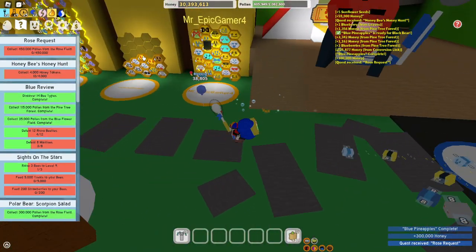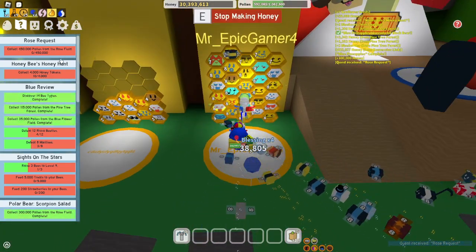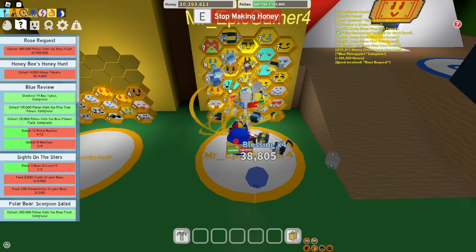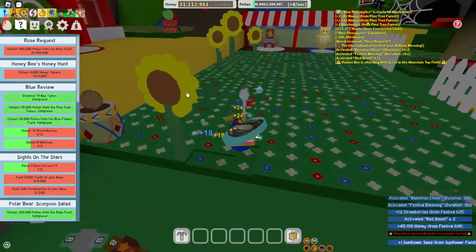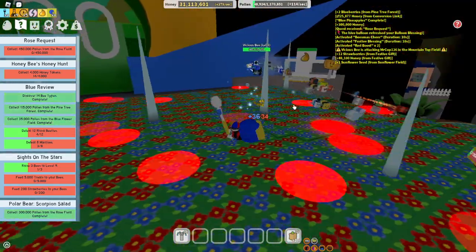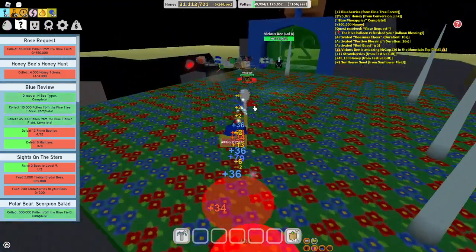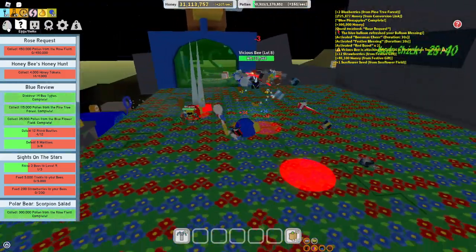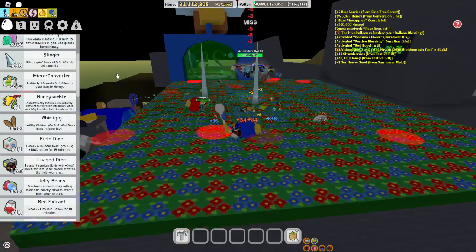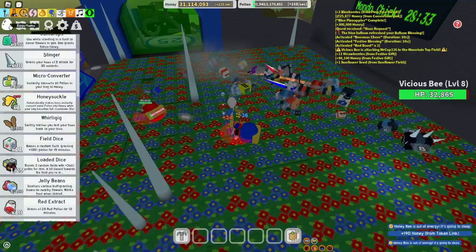Black Bear wants us to collect 450,000 pollen from the Rose Field. Vicious Bee isn't on the mountaintop, so we might as well try to get Vicious Bee on our team. Although we have like 30, we just have to grind for 250 stingers.